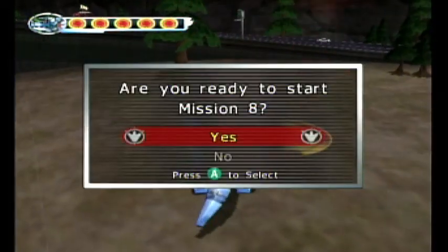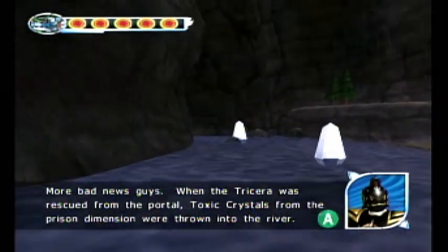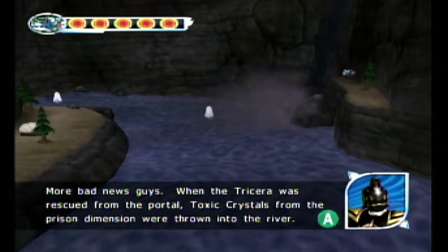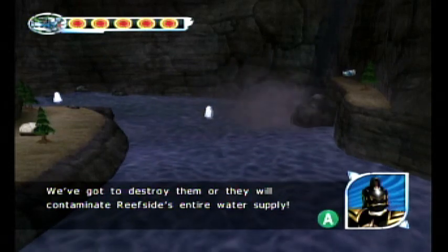Are you ready to start Mission 8? More bad news, guys. When the Tricerazord was rescued from the portal, toxic crystals from the prison dimension were thrown into the river. We've got to destroy them, or they will contaminate Reefside's entire water supply.